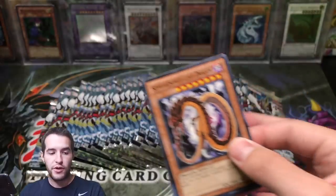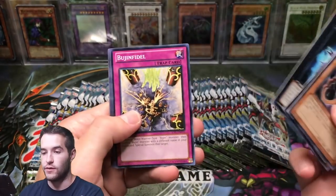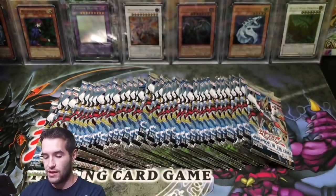We're gonna be looking for the goods — the ultimate rare, the ghost rare, the secret rares. Here we go: Pal Labyrinth, Googly Eyes Drum Dragon, Umbral Horror.